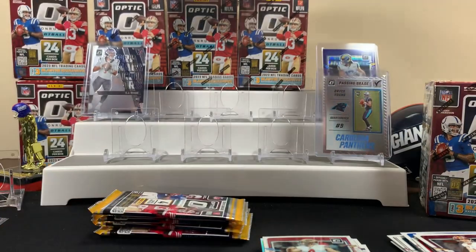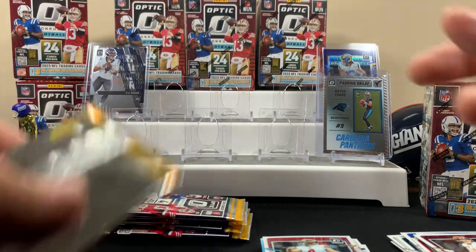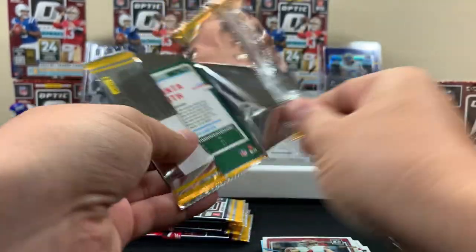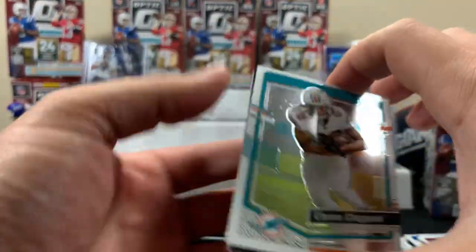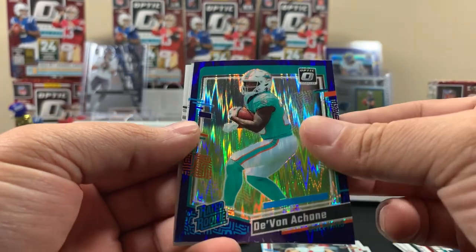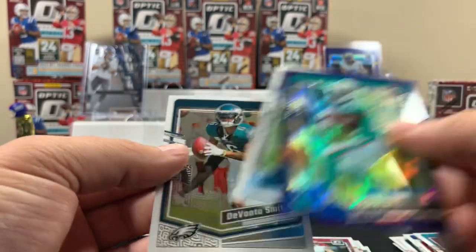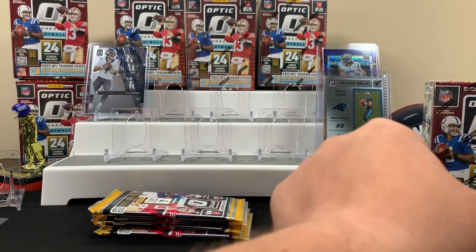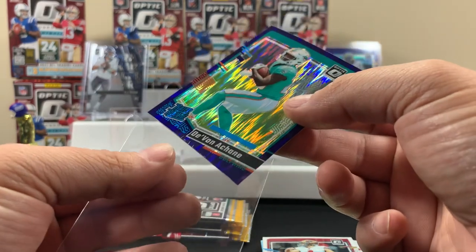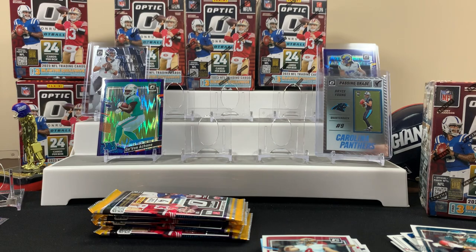You could get a Puka autograph, but he can't be in here because he's signed with Fanatics. Moving along - purple a Jean, now on the Dolphins. An AR base and a DeVonta Smith. All rookies on the stage right now - we got some good ones so far!